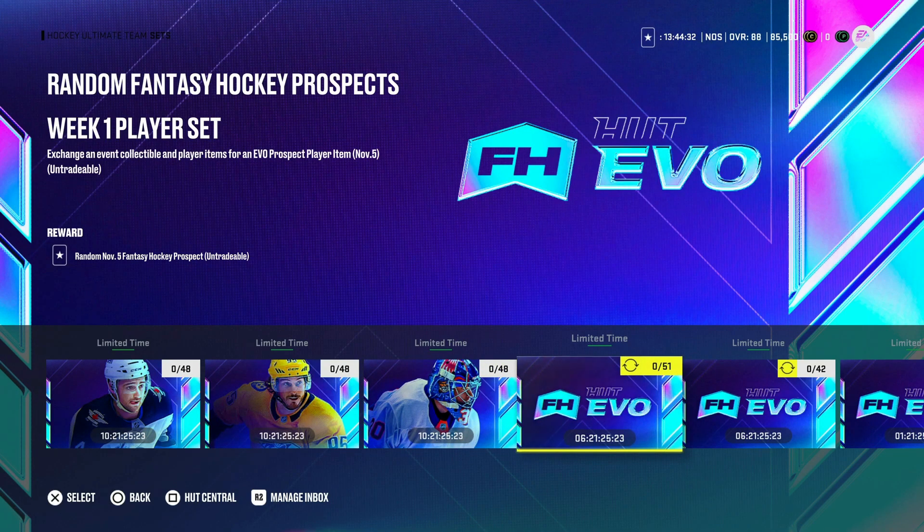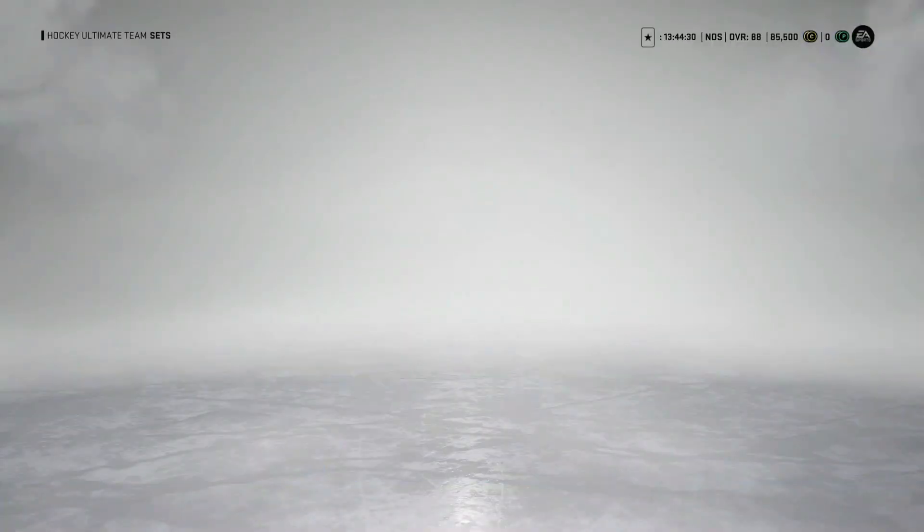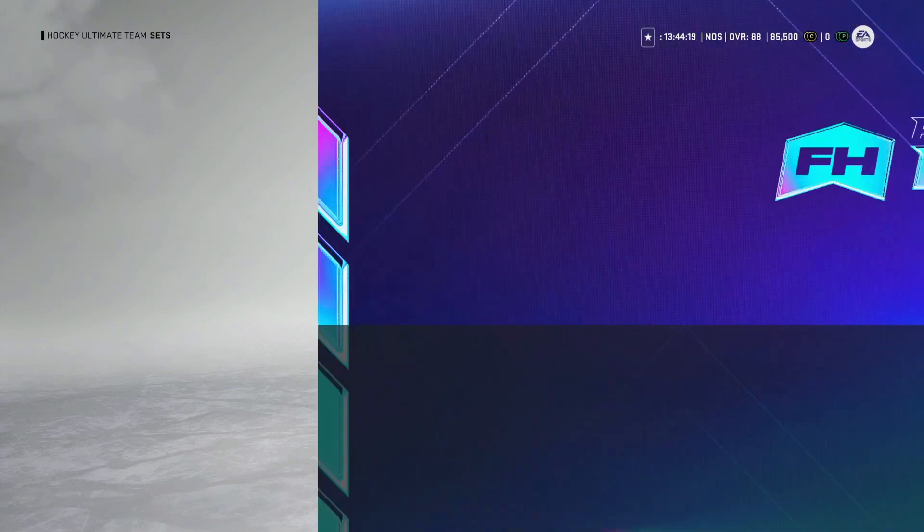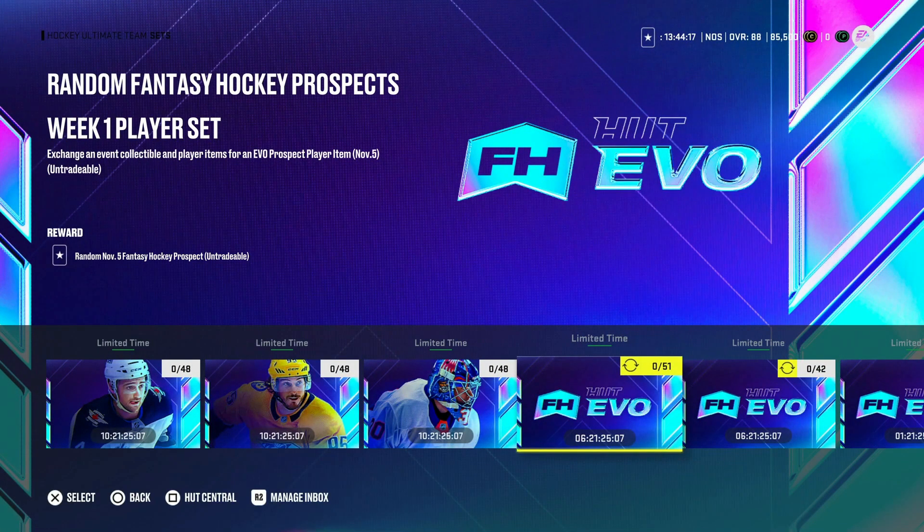Now let's move on to the Random Fantasy Hockey Prospects set. Of the prospects you can go out and choose between, you can get one of these and do it again — there's also one in the store. It's going to cost you 56,000 coins to get one of these cards. If you get Romanov, that sucks. If you get Lundell, not good. If you get Bunting, I don't think it's going to be worth it. But if you get Tomasino or Seider, I think that's worth it, especially Seider. But that's a huge risk — I wouldn't recommend spending 56,000 coins on a risk.